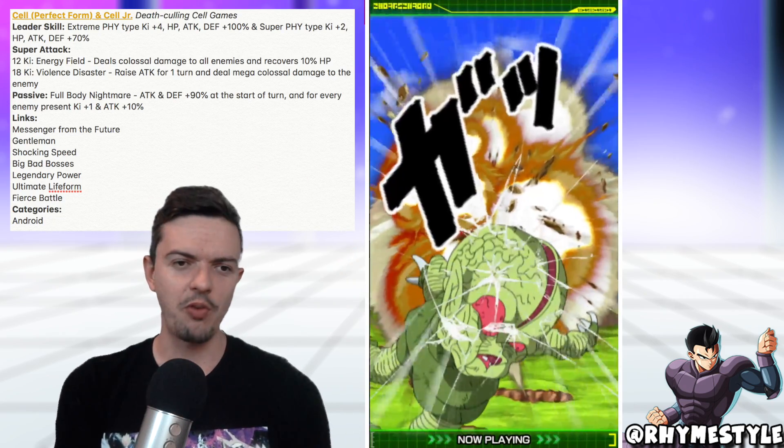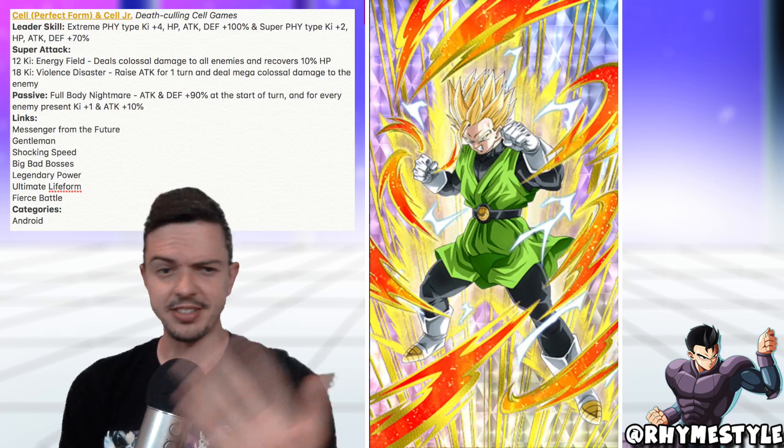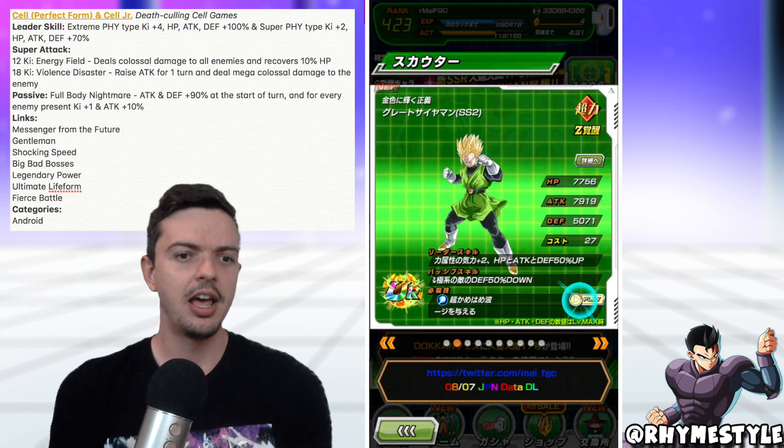Category is the way to go. If you're not running Super Battle Road, category is the way to go. Even then they have a category version of Super Battle Road as well. So I feel like running the mono leader skills is kind of outdated at this point. But one of you guys might be really excited about running only single units — in which case he is a pretty viable option as an extreme physical leader.